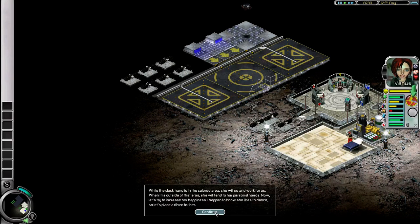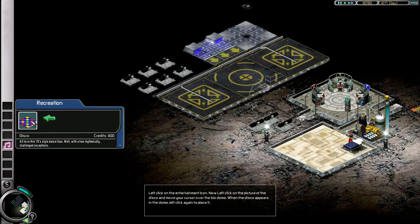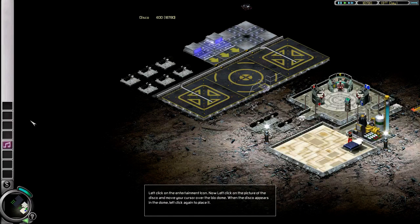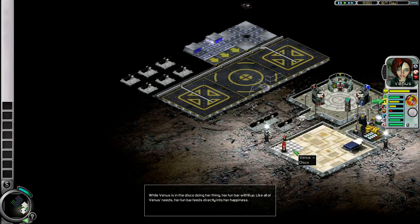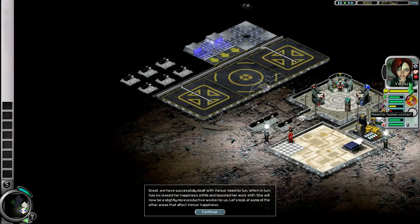Let's try to increase Venus's happiness. I happen to know she likes to dance, so let's place a disco for her. Left-click on the entertainment icon, then left-click on the picture of the disco and move your cursor over the biodome. When the disco appears in the dome, left-click to place it, then left-click on Venus and left-click on the disco to send her there. While Venus is in the disco, her fun bar will fill up. We have successfully dealt with Venus's need for fun, which has increased her happiness and boosted her work shift.